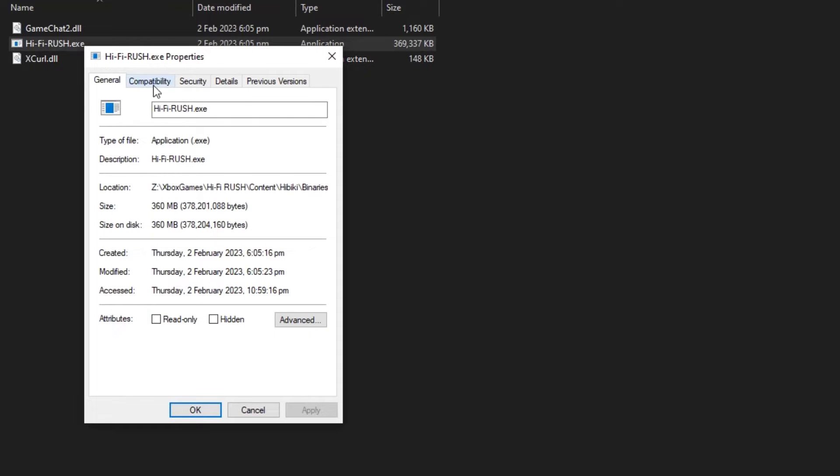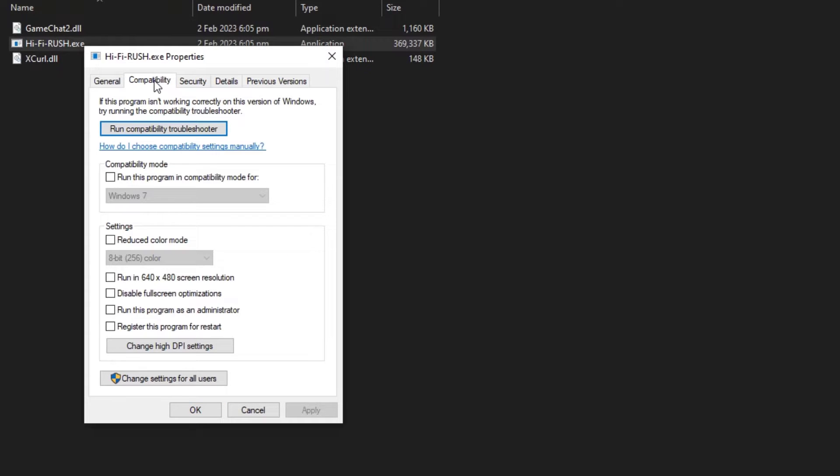Click on the Compatibility tab. On the Compatibility tab, make sure to place a checkmark on Run this program as an administrator. Click Apply, then OK.